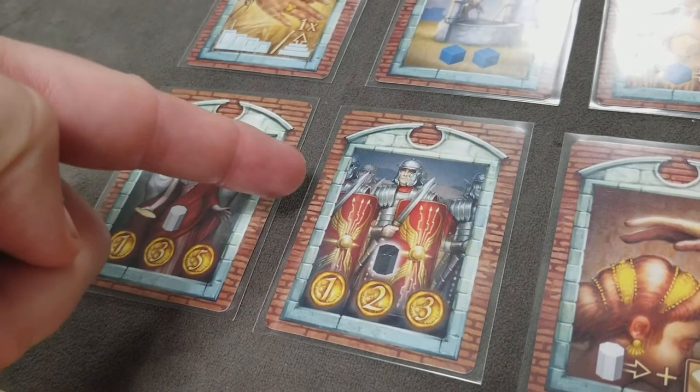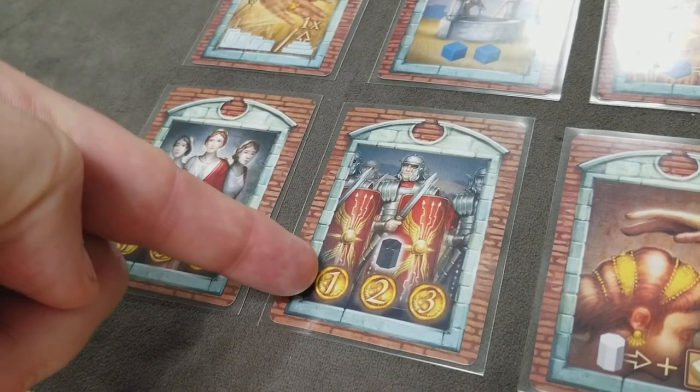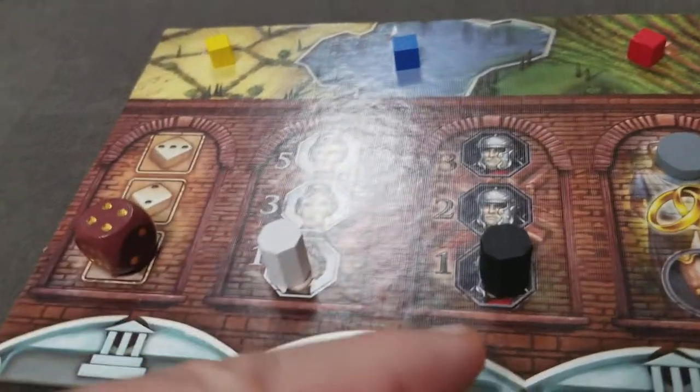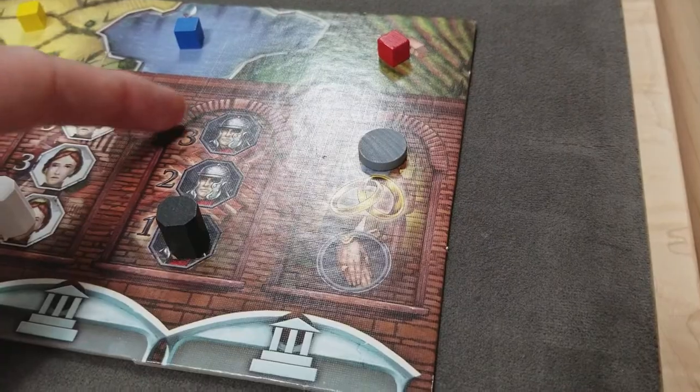This card works the same way but for acquiring Centurions. You can acquire as many Centurions as you like or can afford. The first Centurion on your player mat costs 1, the second one 2, and the third one 3.